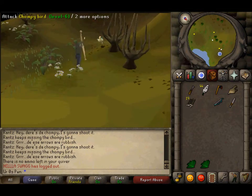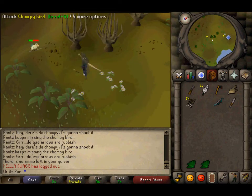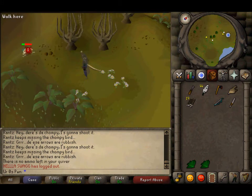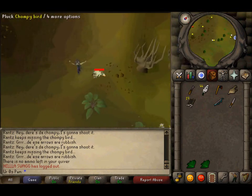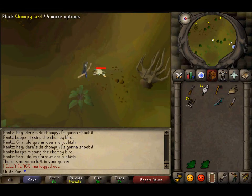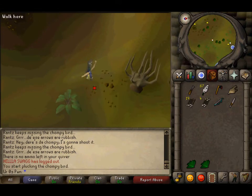Now attack the chompy with the arrows and kill it. This bow is so slow but there we go. Now you want to pluck it. And there we go — we have the org chompy.